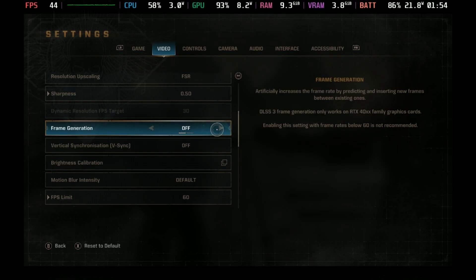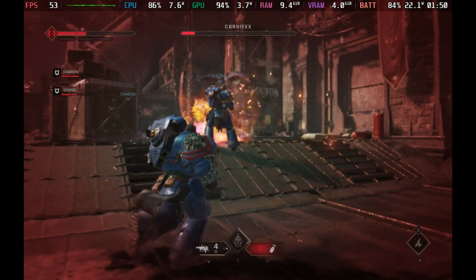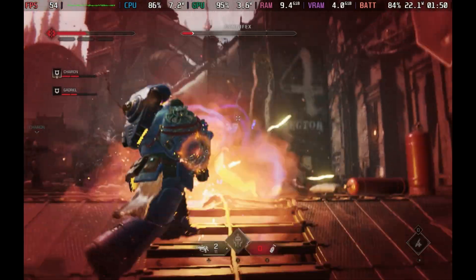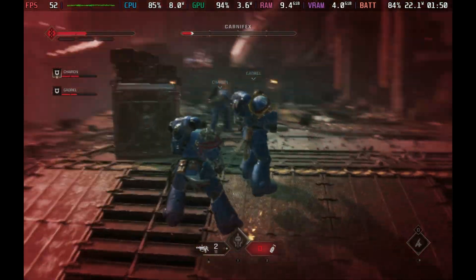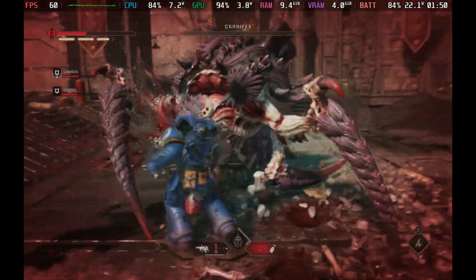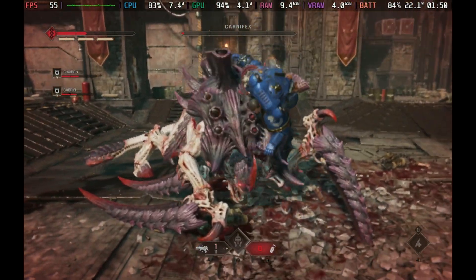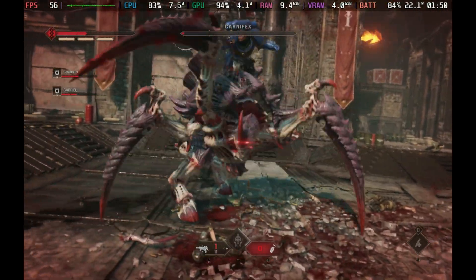If we go into the settings and actually turn on frame generation, then we see the magic happen — pushing up to 50 frames per second when things aren't so bad. When effects are going off it does still dip somewhat, although I do think this is one of the best implementations of FSR 3 frame generation on the Steam Deck that I've seen so far.